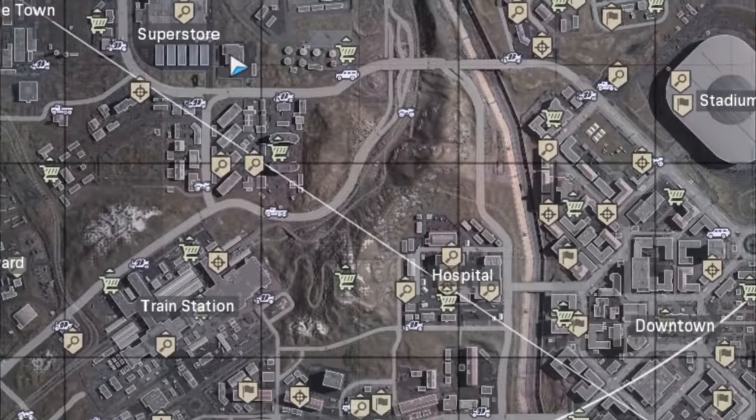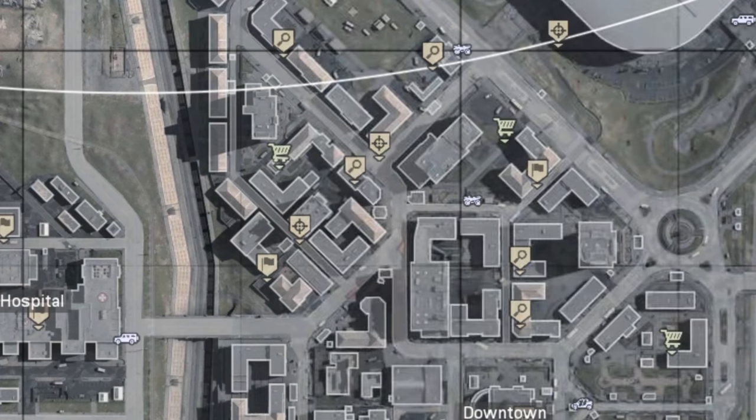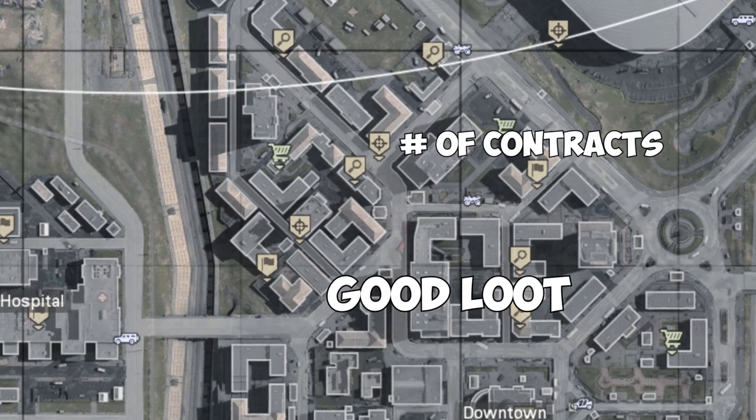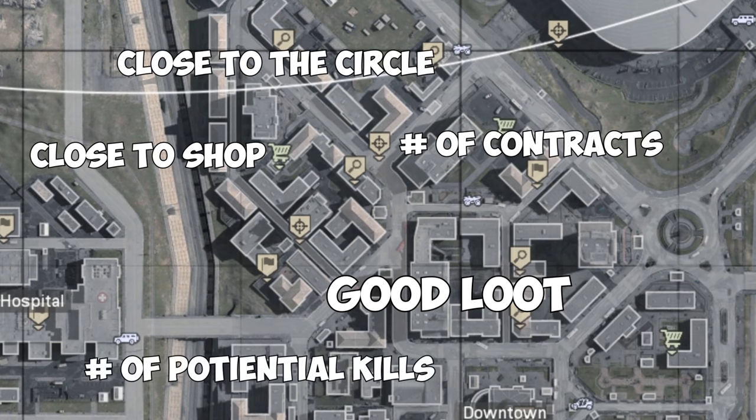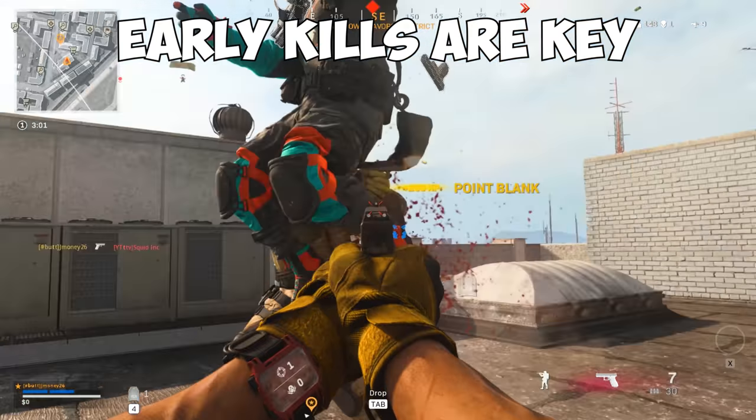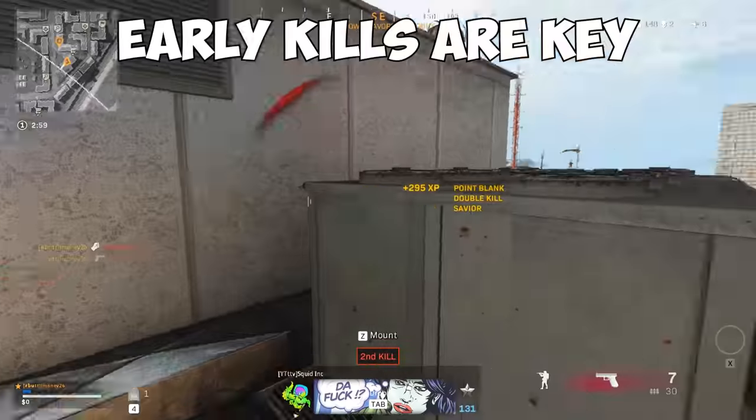Before you even start playing, you have to pick your landing spot and drop in. But how do you find a good spot? For me, a good landing spot consists of a few things: good loot, the number of contracts, how close it is to a shop, how close it is to the circle, and the number of people that could land there. Going to places like these and getting kills earlier will help you get better starts in your Warzone games.